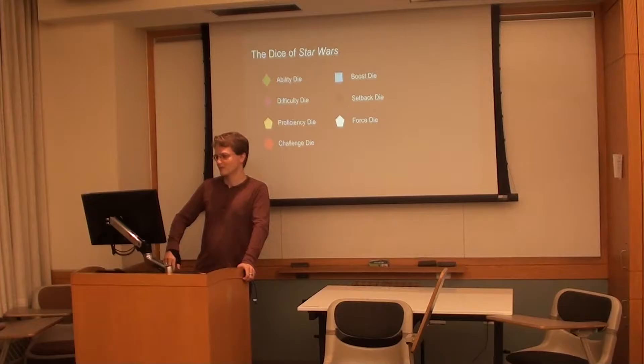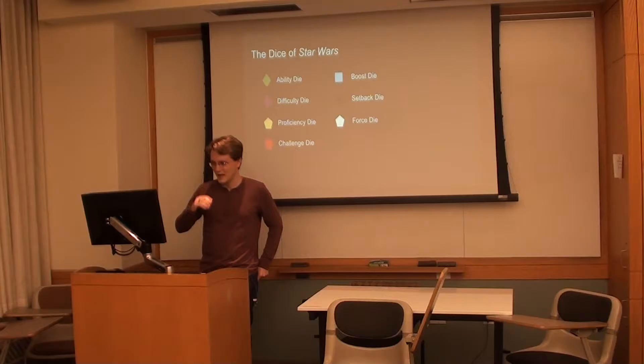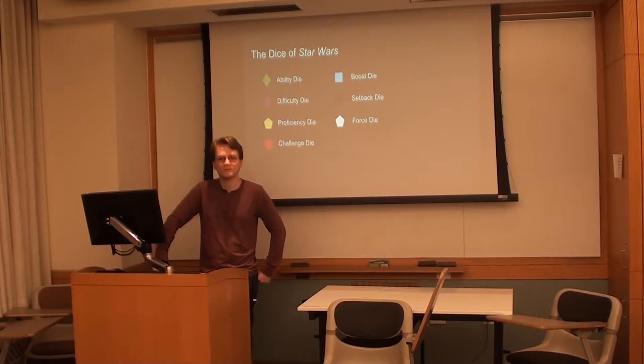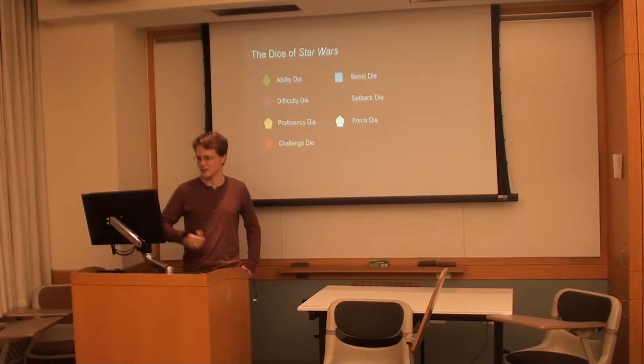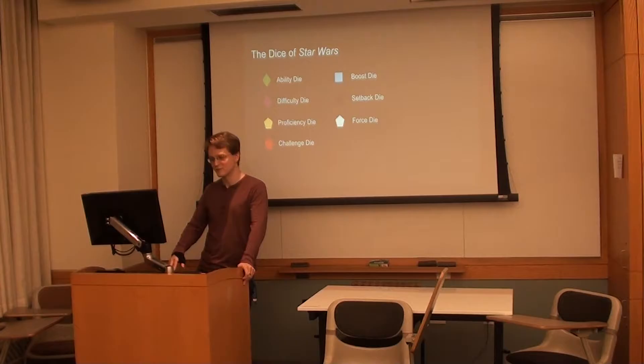Proficiency dice come into play when you have a character's innate skill and their training in that skill — when those overlap, that is represented by a proficiency die. How about a difficulty die? How difficult the challenge is — exactly. How many difficulty dice you have determines how difficult the task in front of you is, from an easy difficulty, which is a single purple die, all the way up to formidable difficulty, which is five.